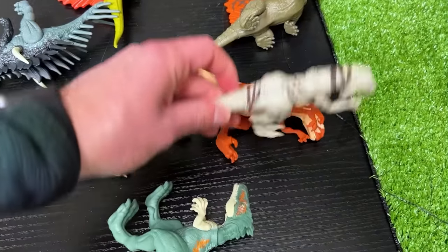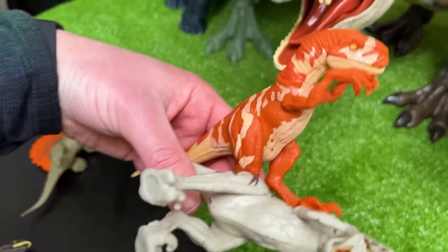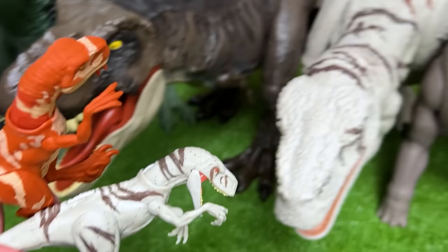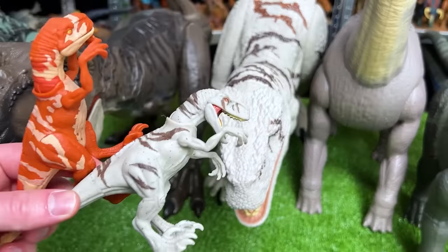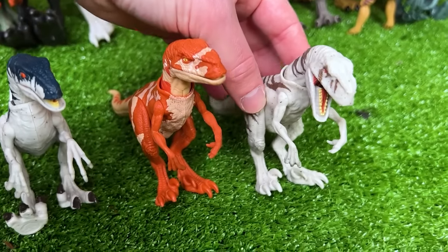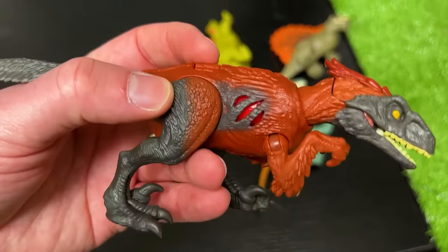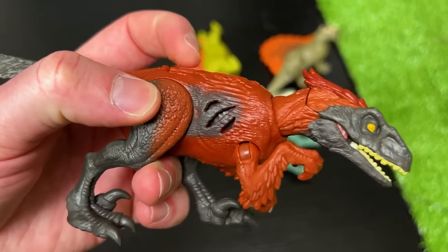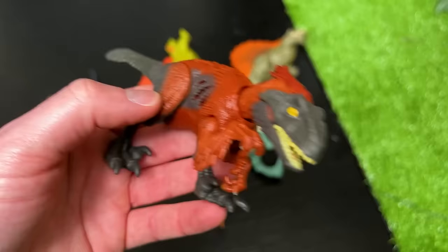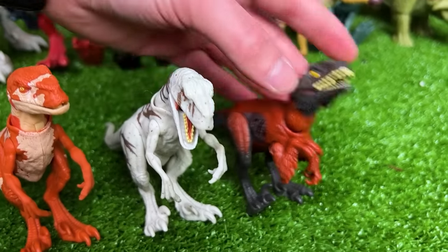I've got a couple more Atrociraptor figures — these are the non-battle damage versions. I've got an orange one with tan striping and then the white with brown striping, just like the giant super colossal version. Here is another Pyroraptor — this is a pretty small figure and it actually has the extreme battle damage on the side as well. It's got the same classic red and black coloring along its body.